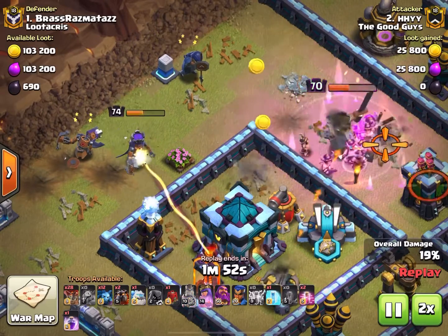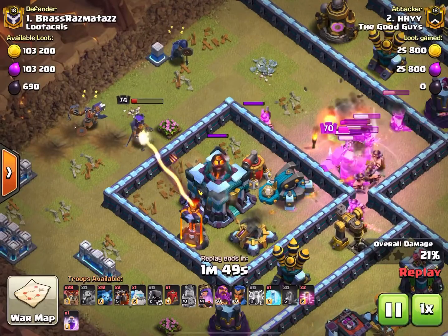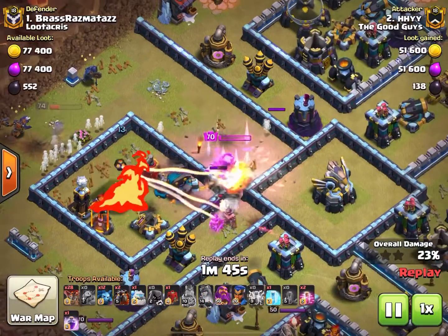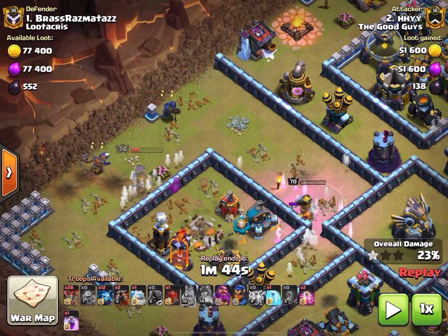She has enough juice to get through the gold storage and those three hidden teslas before the inferno tower locks onto her. The royal cloak ability is triggered and presto — that has gone down.